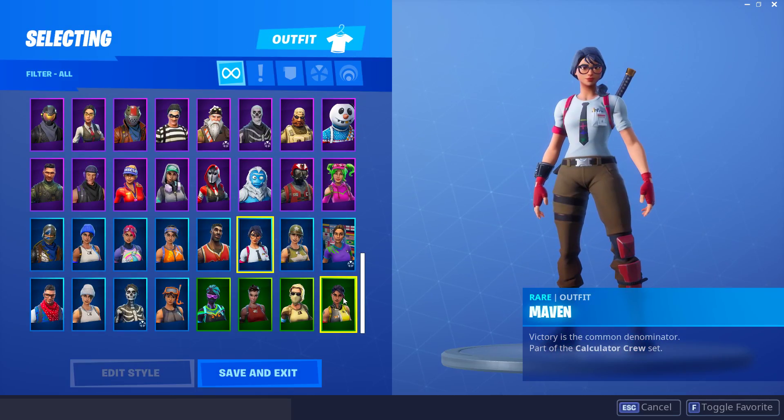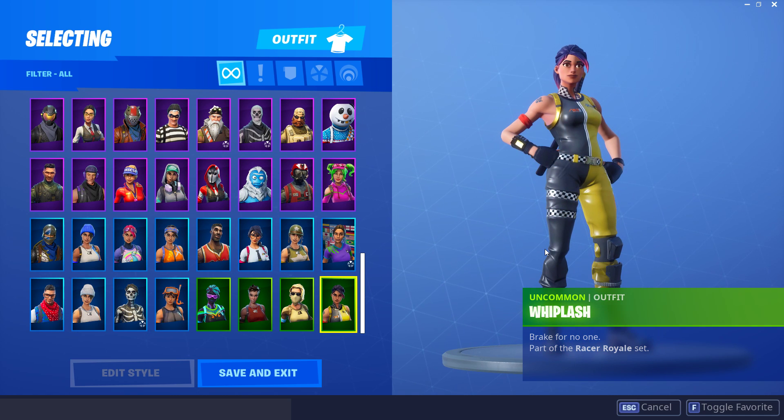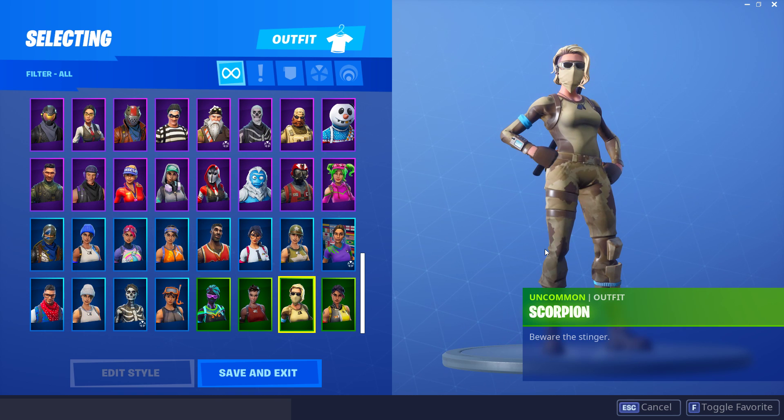Let's start with skins - we'll begin with uncommon skins and work our way up. At the top of the list I have some of my favorited skins. At the bottom we have the Whiplash - it's a pretty cheap skin but I think it's one of the best 800 V-Bucks skins in the game. The Scorpion is also really clean - I quite like that skin for 800 V-Bucks.